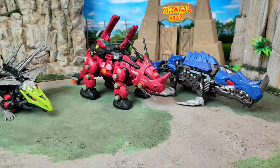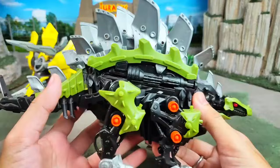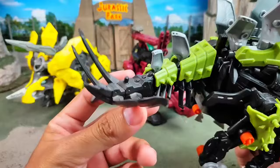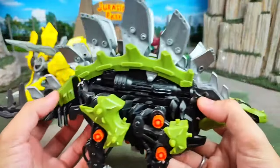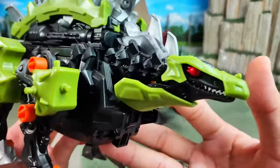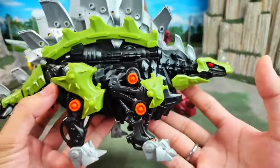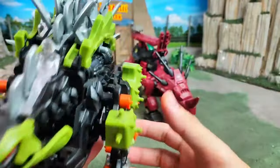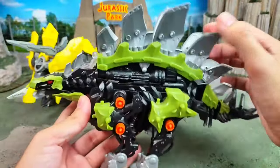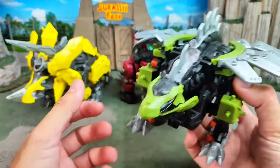Then for the next one we have this very iconic dinosaur — look at this spiky tail! It has a big blade on his back, and look at this — the pilot sitting there. This iconic herbivore dinosaur is the Stegosaurus robot, and it can open like this to become a weapon with his big blades!